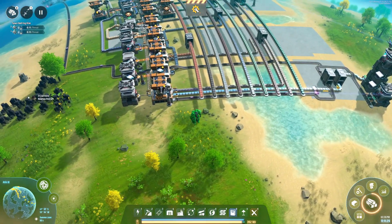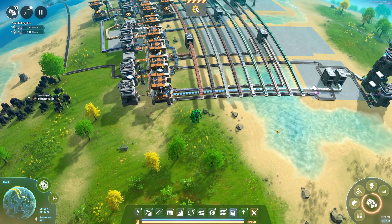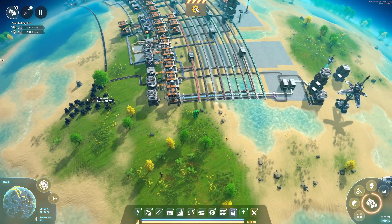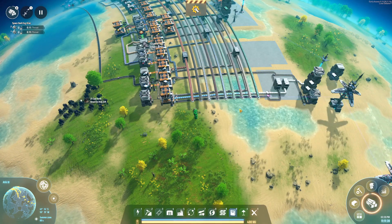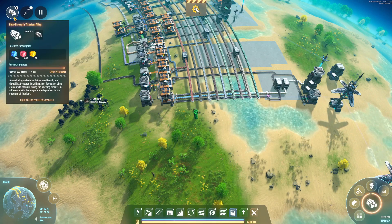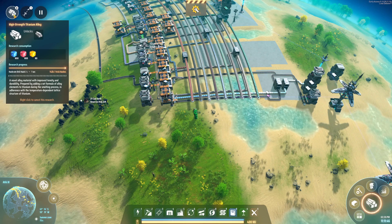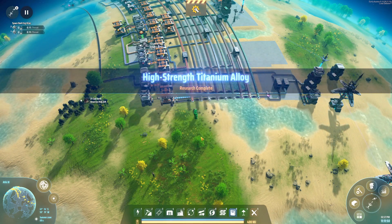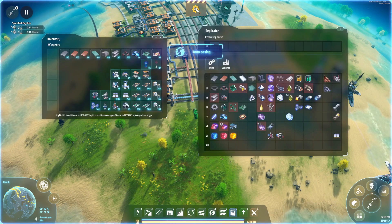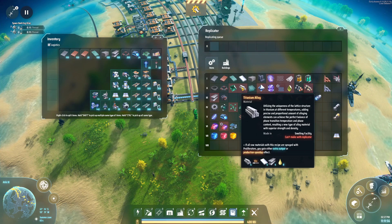I'm trying to be conservative on our titanium — we have like two boxes worth, and that's it. I need a little bit in order to make the reinforced titanium, which that research is about to come in — boom — high strength titanium alloy! We got it. So if we take a look at that, to make this we need sulfuric acid, steel, and titanium. I've got titanium here, I've got steel here, but I don't have sulfuric acid over here.